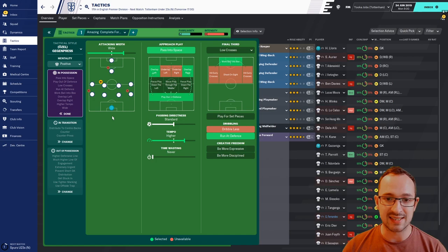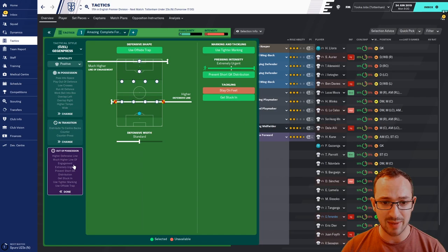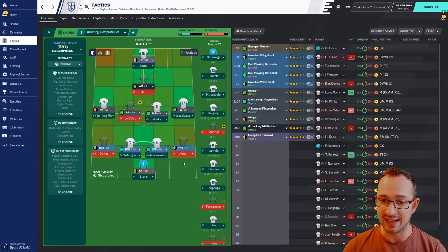In possession: wide attacking width, passing space, overlapping left and right, play out of defence, standard passing directness with a higher tempo, work ball into box, and run at the defence. In transition: press and counter, goalkeeper distributes to centre backs. Out of possession: offside trap, much higher line of engagement, higher defensive line, standard defensive width, tight marking, extremely urgent press intensity, prevent short goalkeeper distribution, and get stuck in.